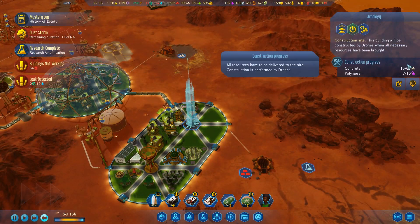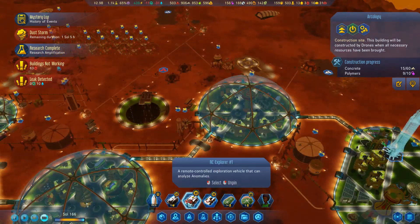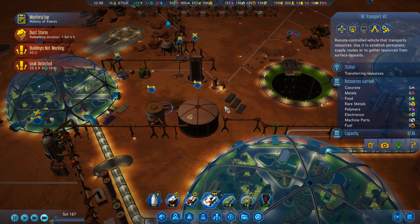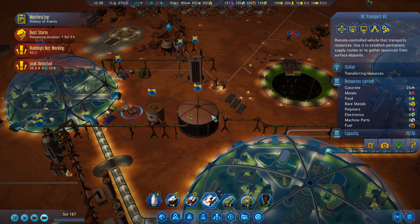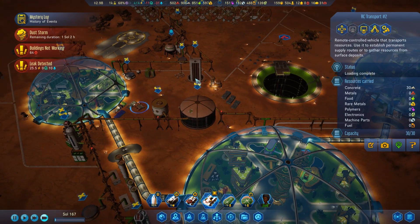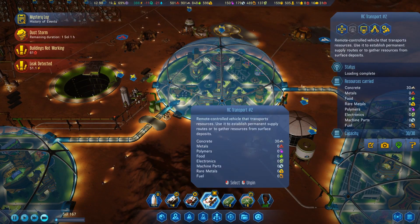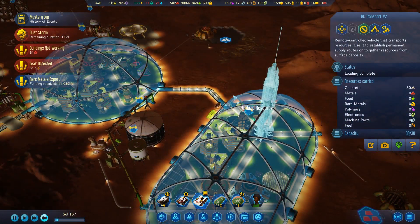This is really slow. Where's my transport? Come over here and load up on some concrete and move it over into the new dome to help that along. Do we need... I almost want to say we should probably build another shuttle bay here. Let's get you to unload resources over there.